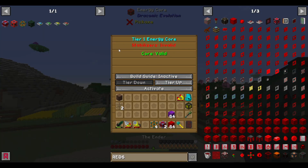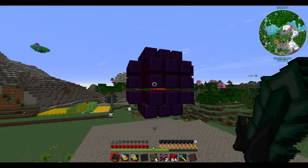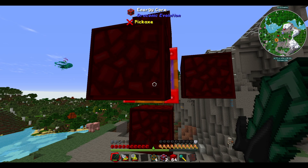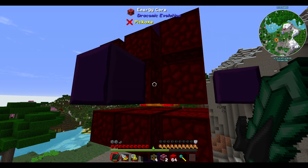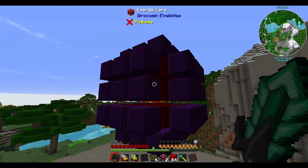If you look at the interface of the energy core, it says build guide inactive. We're going to activate the build guide and go up to tier one, tier two, tier three, tier four. The further you get, the more you can see. Right now it's telling us we need to cover this with redstone blocks, and then further along we also need some draconium blocks.